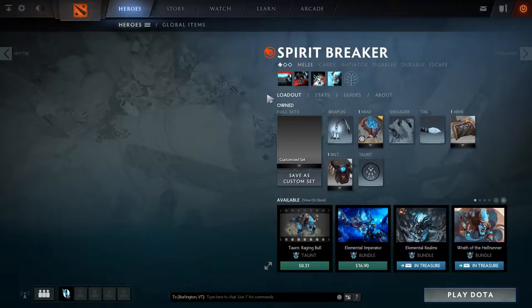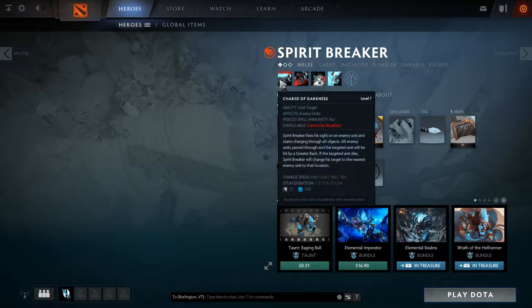We're going to talk about all of his abilities. It's a little complex because certain abilities work better once other Spirit Breaker abilities have been leveled alongside them. I'll explain that, especially with the first ability, which is pretty much what makes him him — it's Charge of Darkness. Spirit Breaker fixes sight on an enemy unit and starts charging through all objects. All enemy units he passes through will be hit by a greater bash, and if the target dies, Spirit Breaker changes his target to the nearest enemy unit. The bash on units you pass through only works if you actually have that skill leveled.